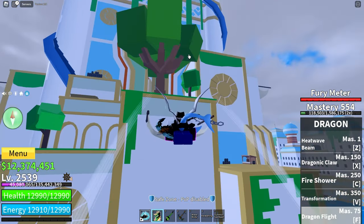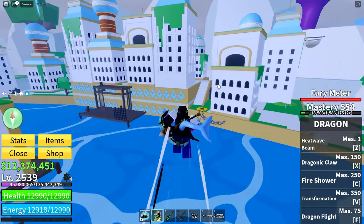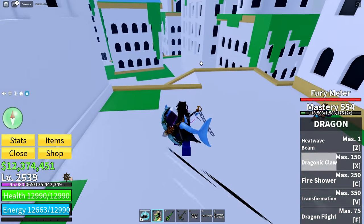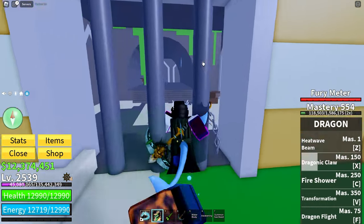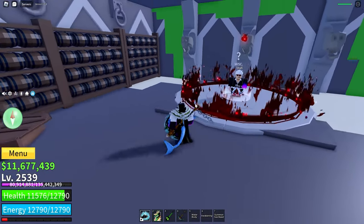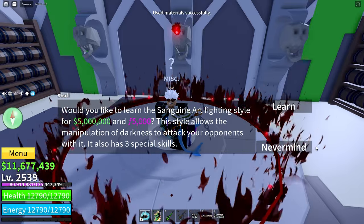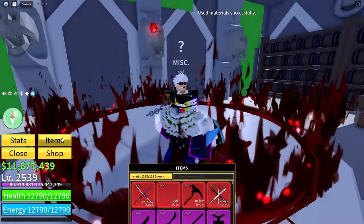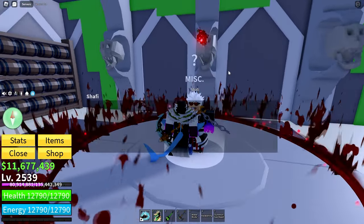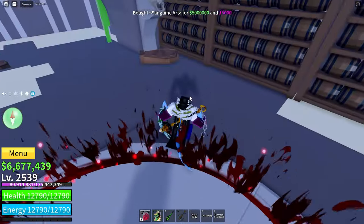Once you've got the Leviathan heart — as you can see right here, I have one — you can come all the way to the right. Over here there is a grate. Come down here all the way to this guy, Shafi. You talk to him. Once you've got the materials, you'll use them. The materials are 20 demonic wisps, 20 vampire fangs, and two dark fragments. After that, you can spend your hard-earned $5 million and 5,000 fragments to get Sanguine Arts.